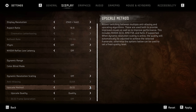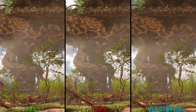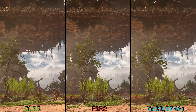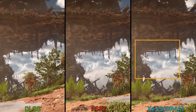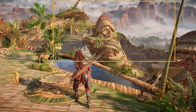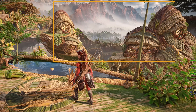Moving on to image quality — Nexus has included all upscalers: DLSS, FSR 2.2, and XCSS. For native resolution, we have TAA, DLAA, SMAA, and the option to disable AA completely. Comparing DLSS, FSR 2, and XCSS DP4A, XCSS looks much worse in terms of temporal stability, suffering from trailing and ghosting artifacts on particles. In some scenes the flickering with XCSS is severe, suggesting something is wrong with the DP4A implementation in this game.